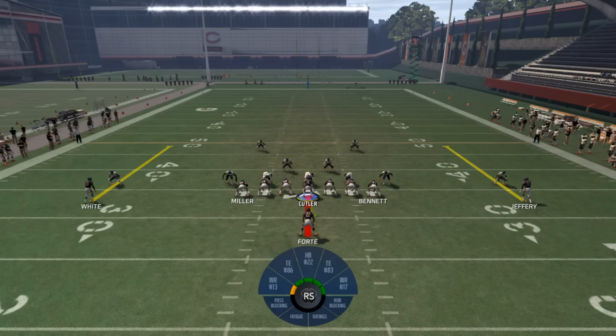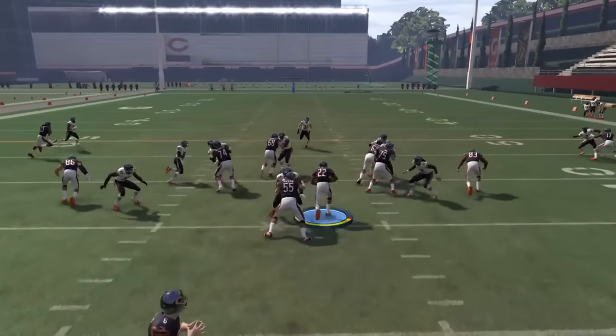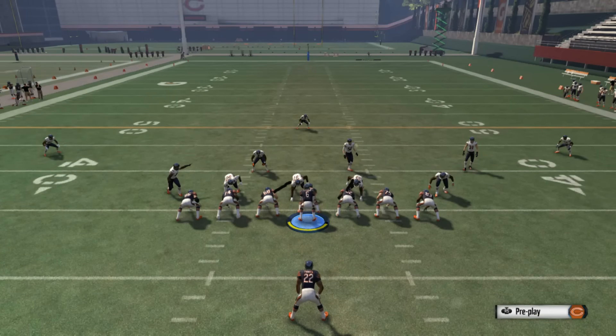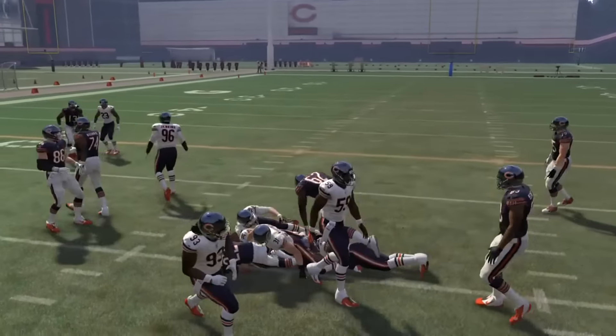The run plays are HB Dive, O-1 Trap, and HB Zone Weak. Run HB Dive when the guards have no D-linemen in front or to the right, allowing them to get to the second level of the D — it gives the back a two-way go up the middle behind either of them. Run O-1 Trap when the guards are blocked; the O-lineman ends up trapping one of the linemen in the backfield, while the guard who was supposed to block them goes to the second level anyway, creating a lane in the middle.